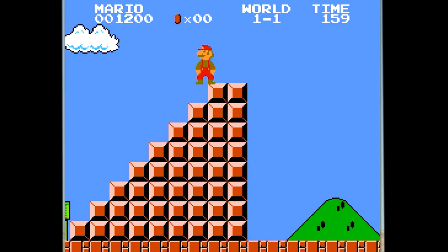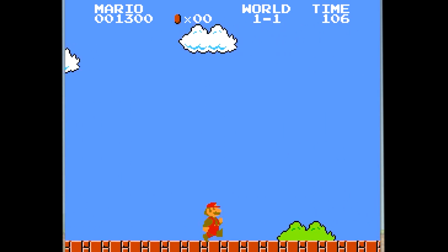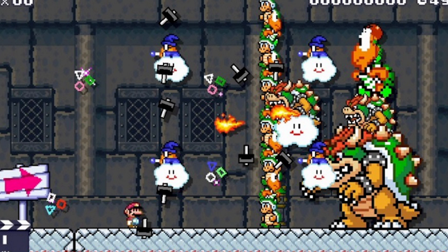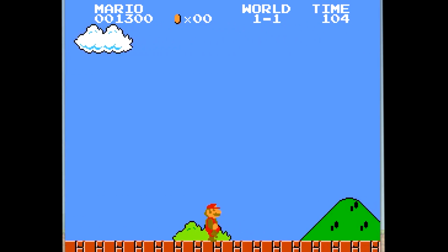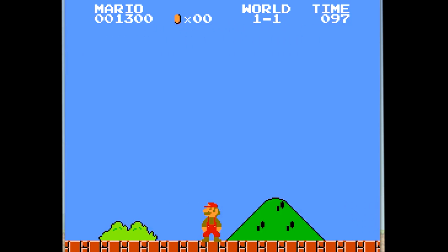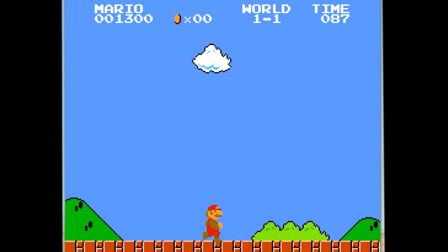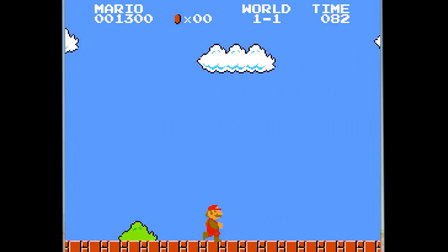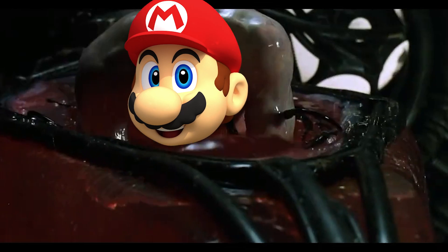If you clear the flagpole and make it to the other side, you will be met with a blank, endless level. It is seemingly an endless hallway of level, but if you use an endless time mode, you can reach a point where the game starts to glitch—the blocks will glitch into each other and it's just a mess. This is when Mario truly reached the end of his simulation.